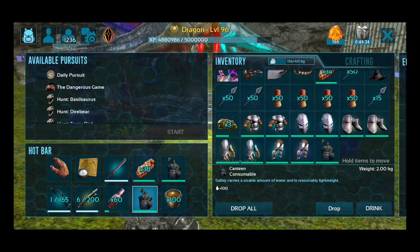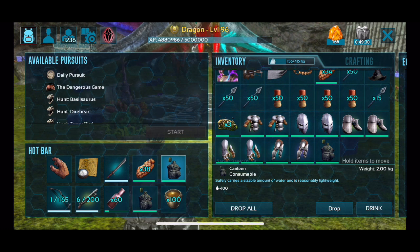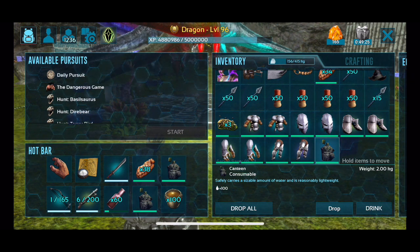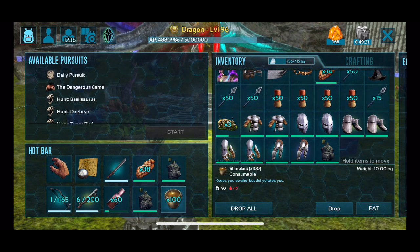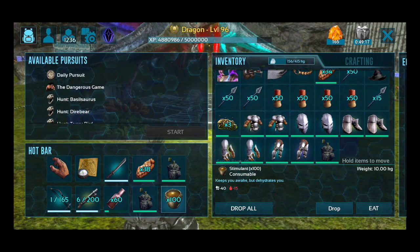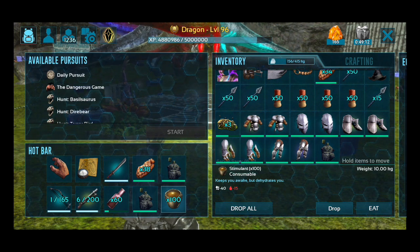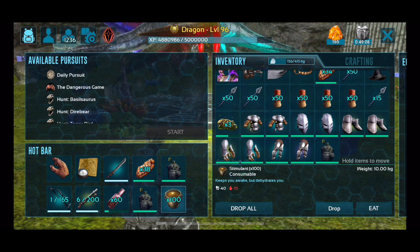Next thing is water. I like to bring a total of three canteens when I don't know what's in the dungeon. If it looks like it's going to be super easy and I've seen the map, I might bring only two. If it looks like it's going to be a really long dungeon with lots of torpor-inducing creatures, I might bring four. You definitely need water to counteract stimulants dehydrating you. Which brings me to the next point — bring a stack of stimulants. Just bring a stack; they're not that heavy.